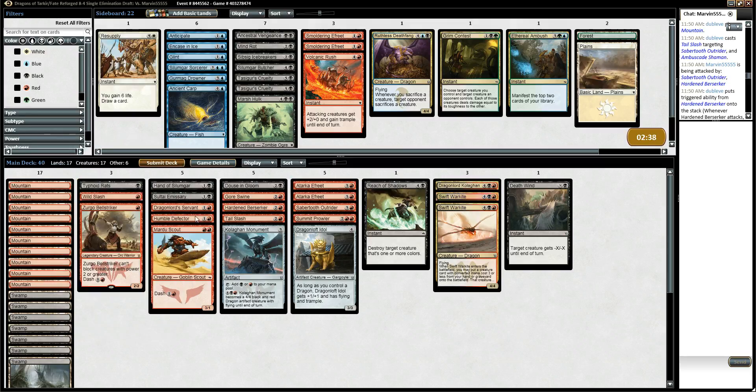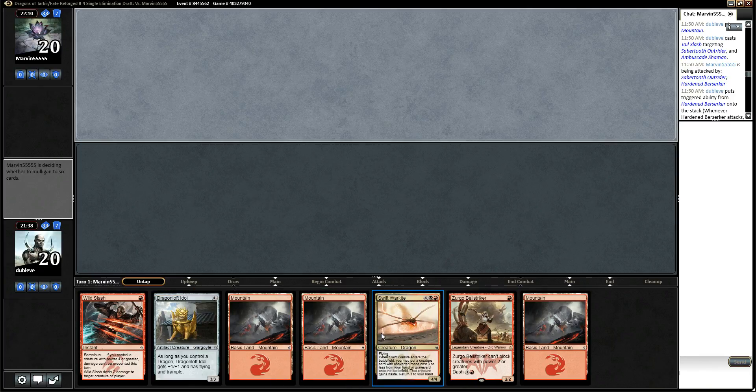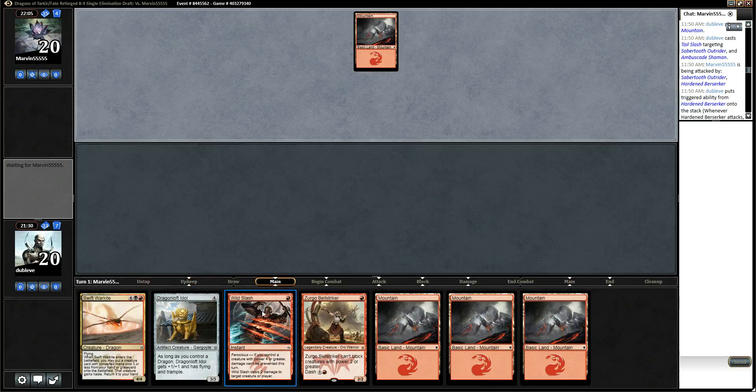Anything we want for the mirror match — I like Wild Slash, I like Typhoid Rats, I like all of our instant-speed removal. Douse in Gloom is going to be good — it kills the Tarka of Freeth. Tail Slash, Reach of Shadows, Deathwind — they're all good. I don't think I need more 2-drops. I'm just going to run it back. I think we're in good shape here. I'll keep this — it's got turn 1 Zurgo, no black mana. He mulliganed to 5 as well, so I'm going to keep this. It's got Zurgo on 1 followed by Wild Slash.